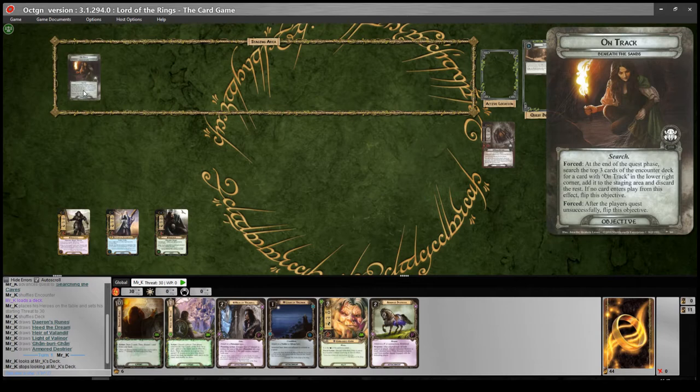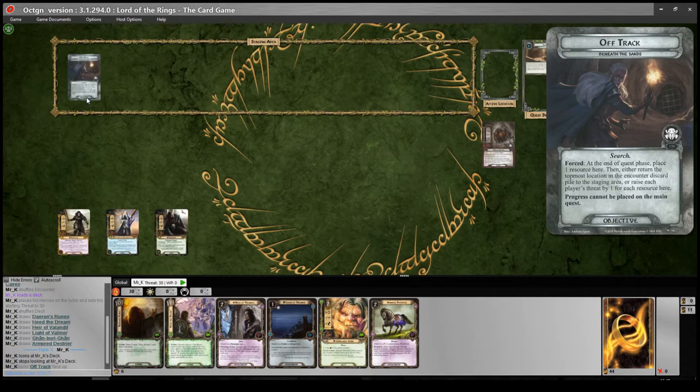One of the interesting things in this quest is that we've got this objective in the staging area that starts the game in the staging area — you can either be on track or off track. If you're off track, that represents a feeling of being lost in the cave complex, and you can actually place progress on the main quest while off track. There's a forced effect: at the end of the quest phase, place one resource here, then either return the topmost location in the encounter discard to the staging area or raise each player's threat by one for each resource there. So what you end up doing is cycling locations, trying to find your companions as you explore the labyrinth.